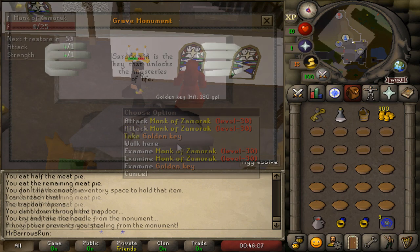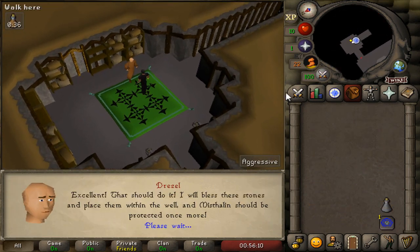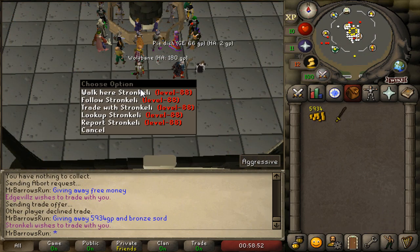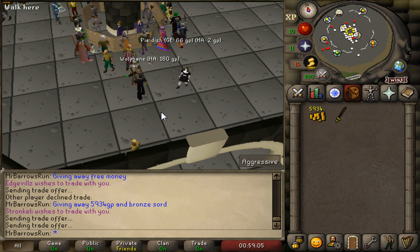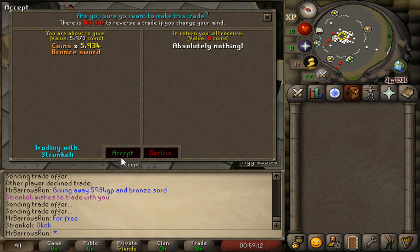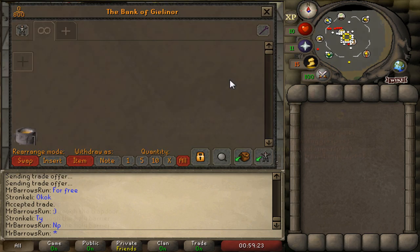We saved the monk and now we need to bring pure essence to him. After bringing the pure essence we headed back to the Grand Exchange. We found some random dude and decided to give items to him for the purpose of this challenge — we gave away 6,000 gold coins and right now we have zero gold coins.